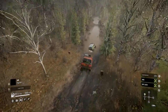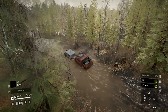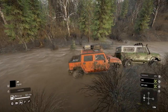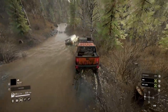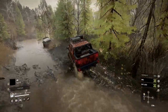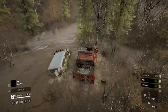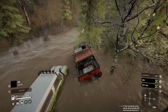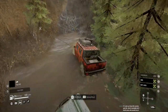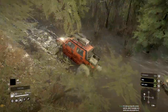Does it have a sleeper cab? You can get these trucks with a day cab which means no sleeping area. They wouldn't give us one with a sleeper. The 114 SD is a real work truck - you always see it as a dump truck or delivery truck, never on the highway with a 45-foot trailer. It's a vocational truck - same with the 680. You can't really get those with a sleeper cab.